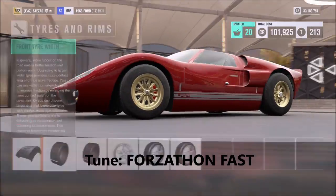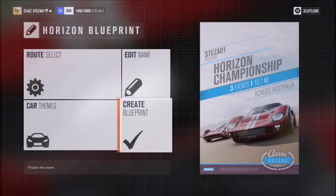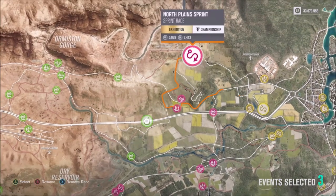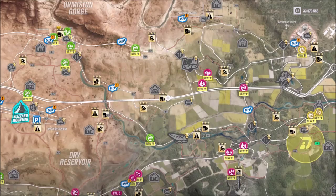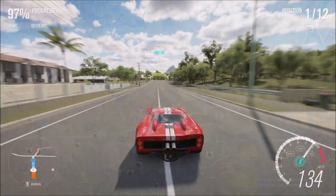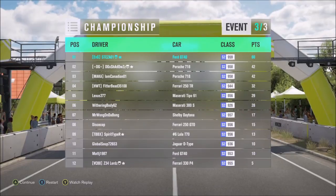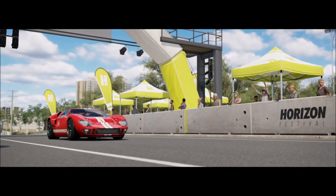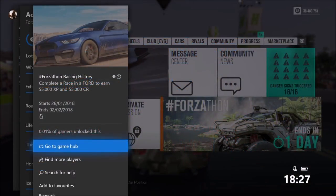For the first challenge, you need to win a championship in the Ford GT40 Mark 2 to win the 2017 Ford GT. I've made a tune for it called 'Forzathon Fast' — it's a very quick tune. You want to set up a championship with three races; pick the shortest ones, like the highway and the outback circuit. If they're circuit races you can do just one lap. All you have to do is complete the championship — just always try to win. This tune really helps; you just need to brake in time for the corners.